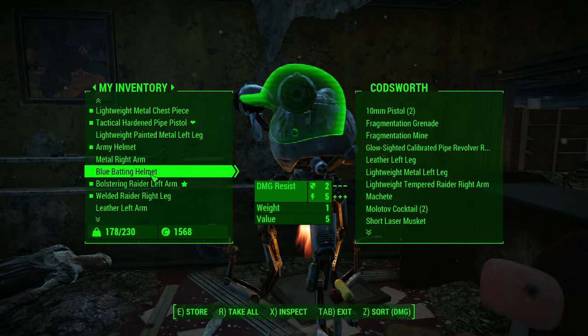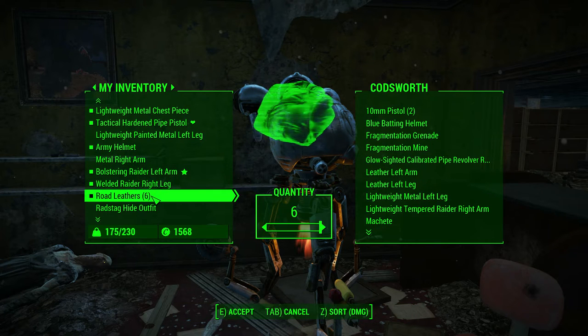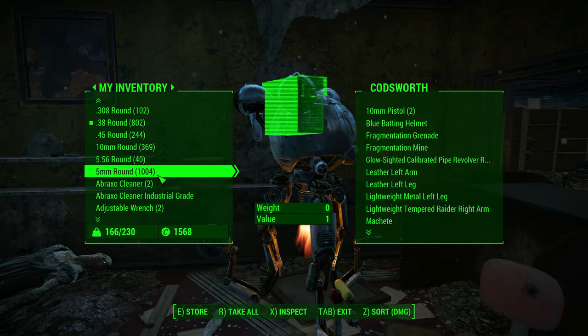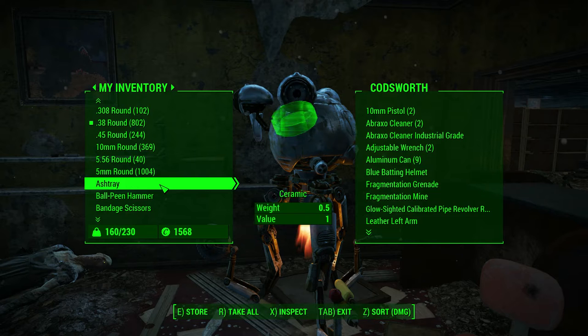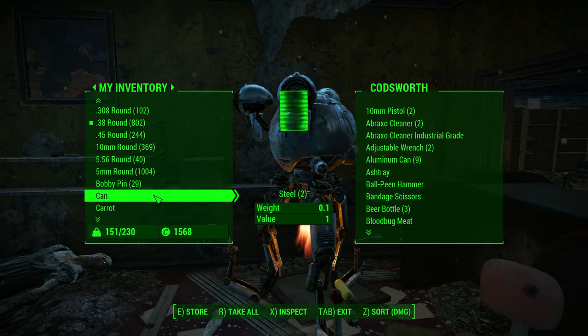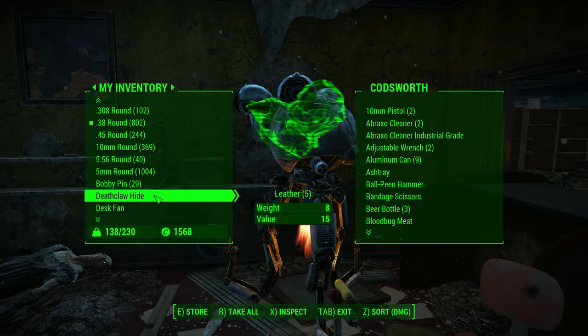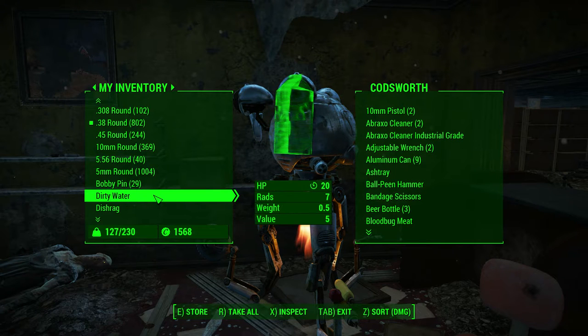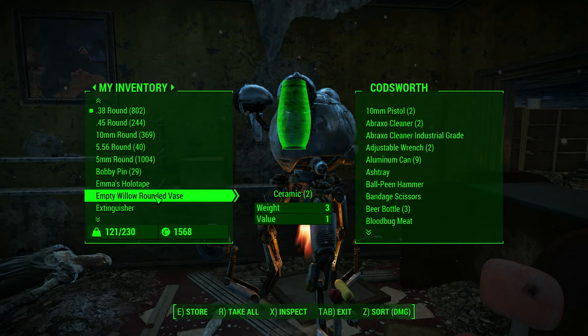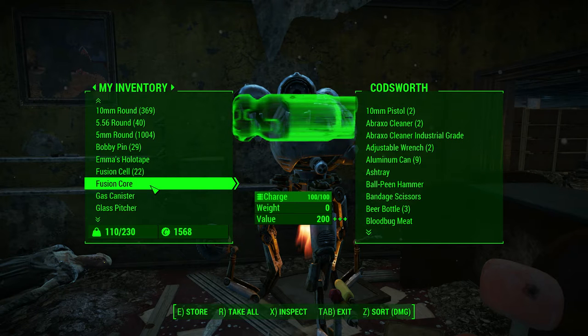Blue batting helmet? No. Some road leathers. Rad stag hide outfit. Just everything I'm carrying. Four coffee pots. Deathclaw hide - weight eight, value is low. You'd think it'd be worth more considering you have to kill a deathclaw for it. The holotapes I'll keep - I have no weight. Fusion core - keep that, value 200.